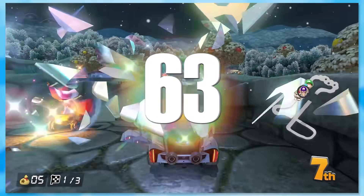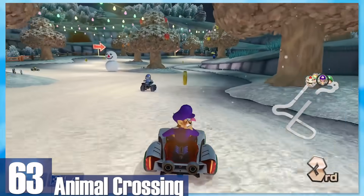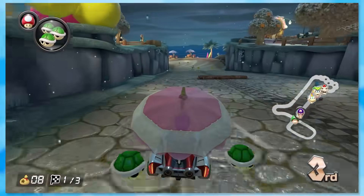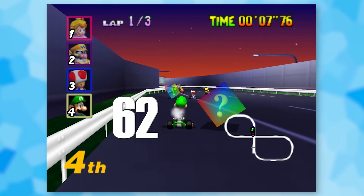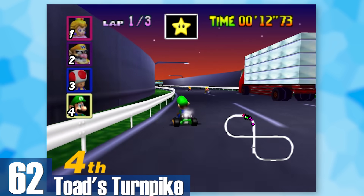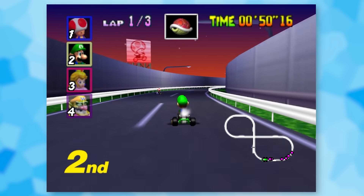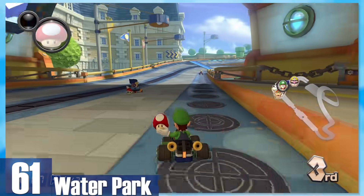63: Animal Crossing. Most tracks look exactly the same every time they're played, but Animal Crossing breaks the norm by randomly selecting different seasons which changes the track's look completely — it's a really awesome gimmick that should be utilized more. 62: Toad's Turnpike. The emphasis on our small karts is brought to a different level since you drive through actual traffic. The cars and trucks are extremely deadly with wonky hitboxes, making you feel a lot of pressure to avoid getting hit.